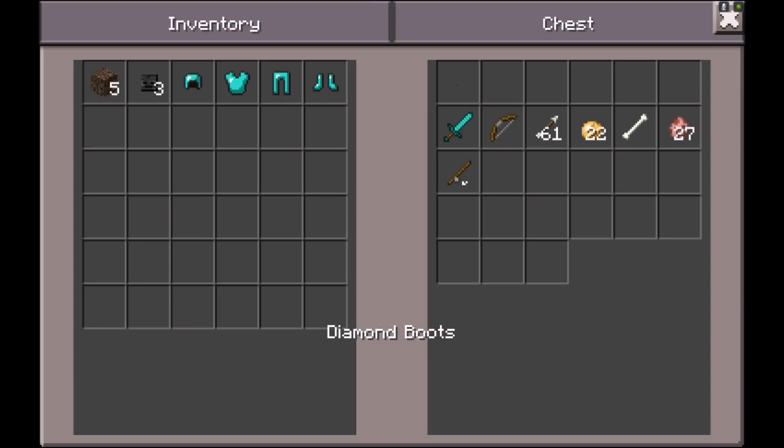Don't even bother with Iron Armor, Gold Armor, any of that. You're going to need Diamond Armor, and you might still die. You're also going to want a Diamond Sword. You're going to want a Bow, and you're also going to want some Arrows, because you want the sword in case it's close combat. But I would not recommend going into close combat — you want to set back with your Bow and Arrows and try to shoot him.